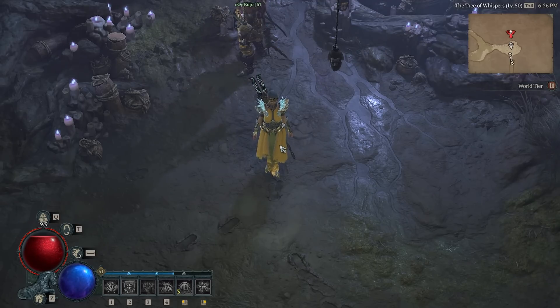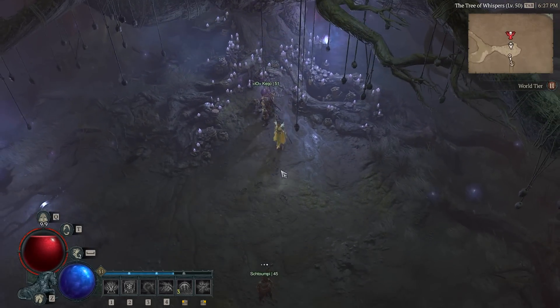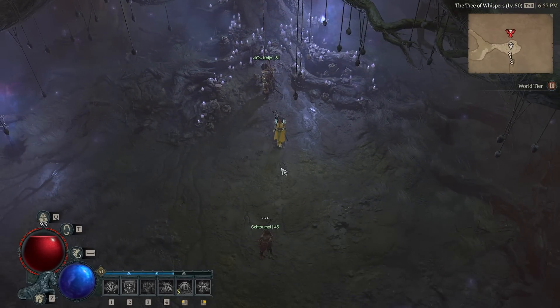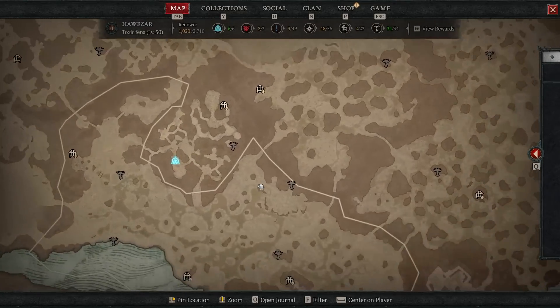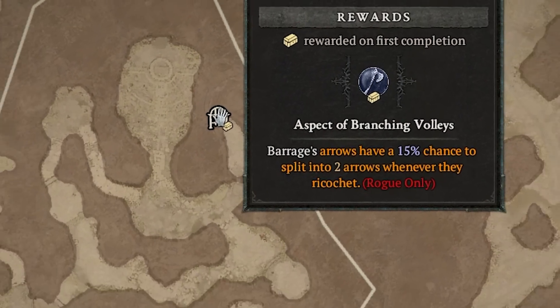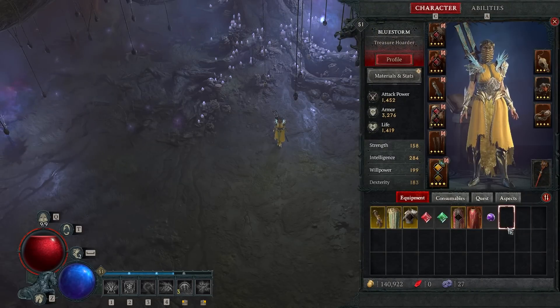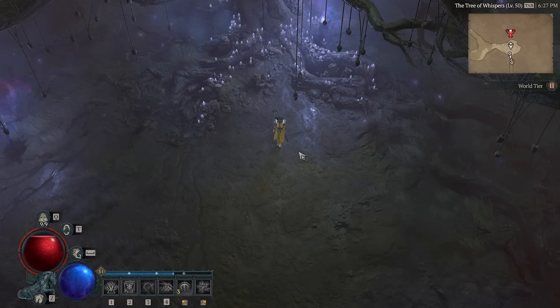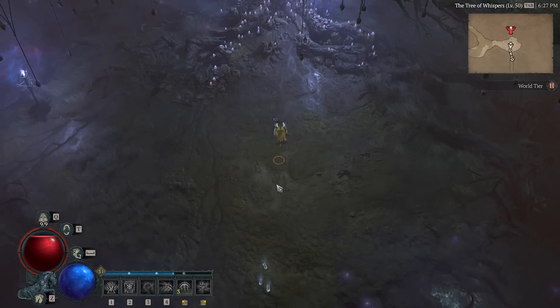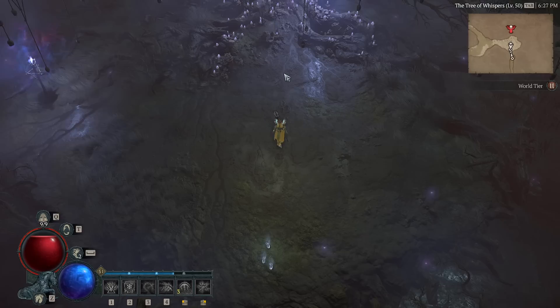Now let's talk about nightmare dungeons. In world tier 3 when you do the tree of whispers and get the reward, you have a chance to get a nightmare sigil, which guides you to one of the dungeons on the map. You will go to the dungeon as normal — let's say you have a nightmare sigil for the shadowed plunge. You come to that dungeon, and once you're inside you consume the sigil from your inventory, which starts the nightmare dungeon. This is what you'll do for the rest of your endgame cycle in world tier 3 and higher.